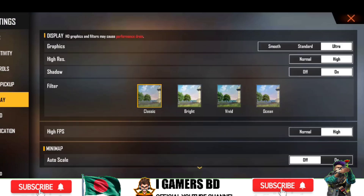This is the setting which is very good for the graphics, which is smooth, standard, ultra. This is the high RSPS, the high shadow, the classic. This is the 4GB RAM, which is ultra.